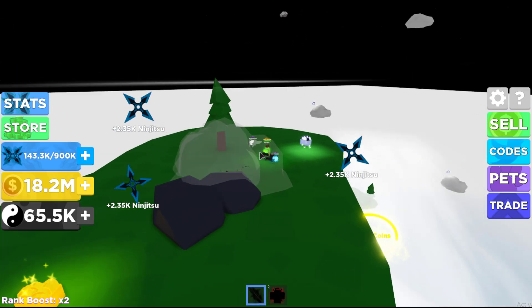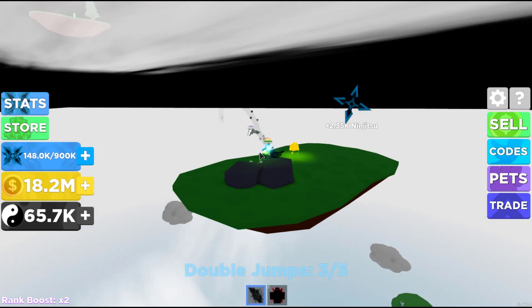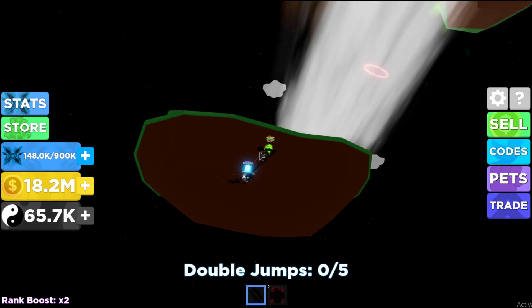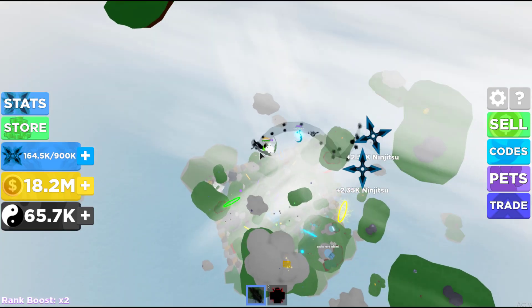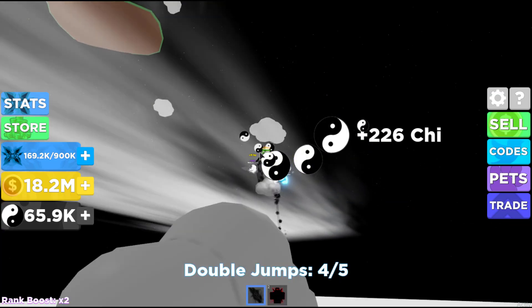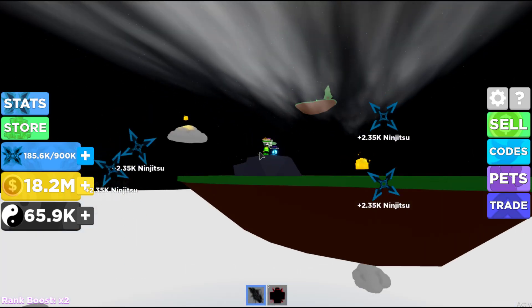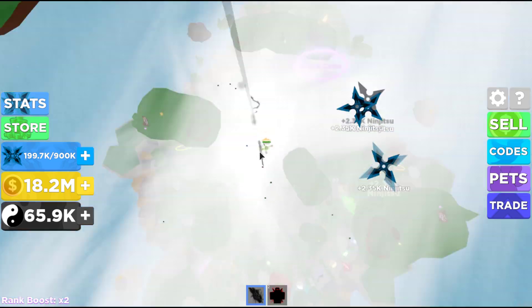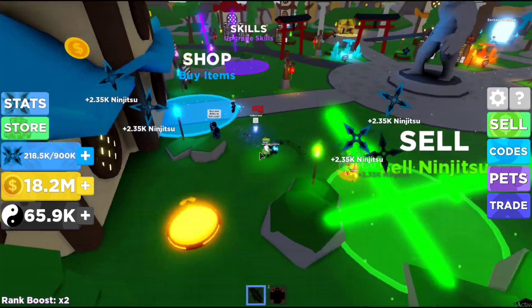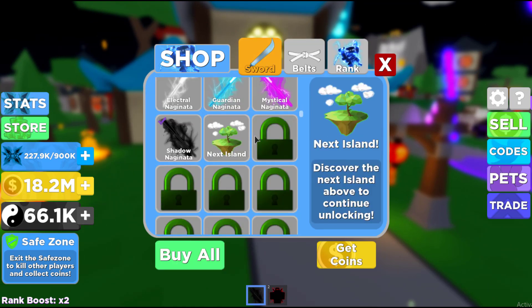All right, let's land over here — we're doing two-times jumps just for safety. Can we make it up there? No. We could definitely make that if we just time the jump correctly. Let's go over here for safety. Okay, apparently I can't make that jump — oh my god, hello guys! Wait, I killed this guy by accident, I collected his stuff. I did that by accident. Next island quest: discover the next island. I thought I already did that.